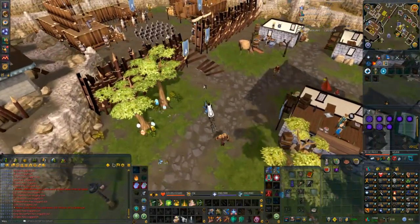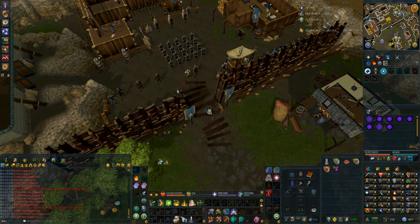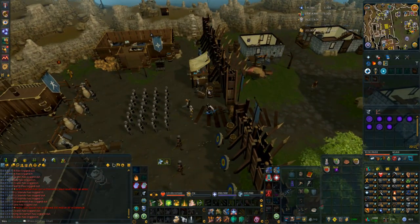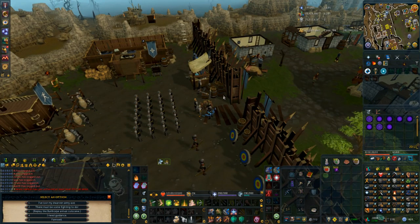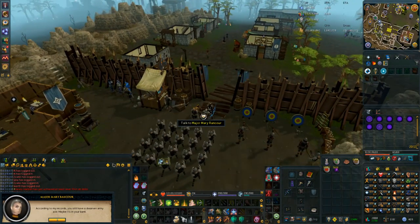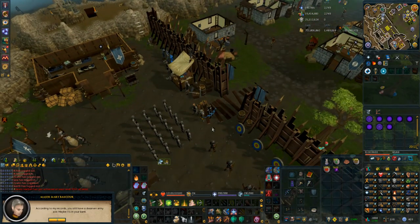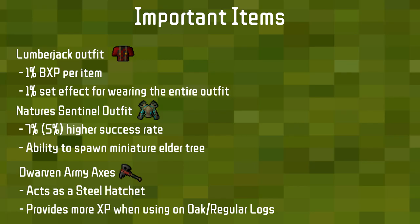To get the Dwarven Army Axe, teleport to the Burthorpe lodestone, walk a little east and north, and there will be Major Mary Rancor. Talk to her and ask to claim some free items. That is how you get the hatchet.